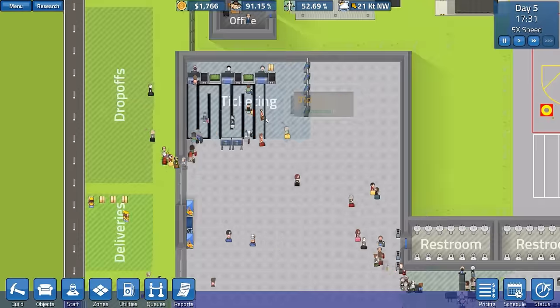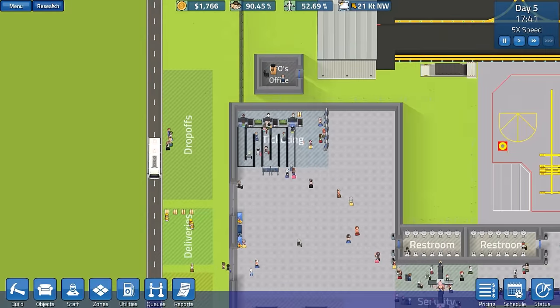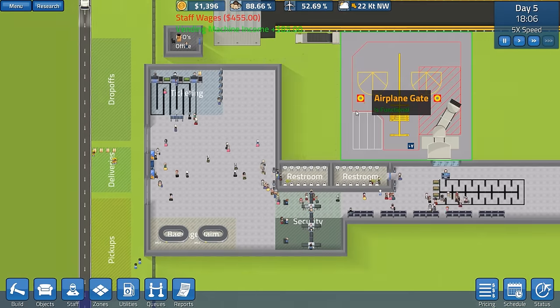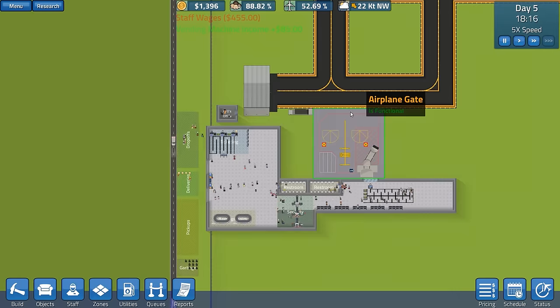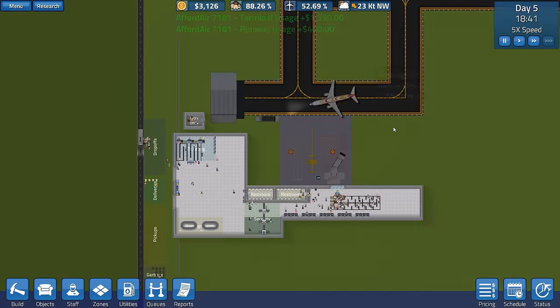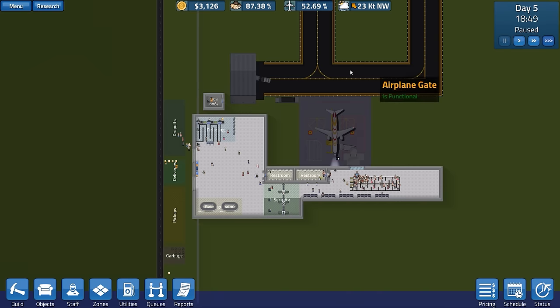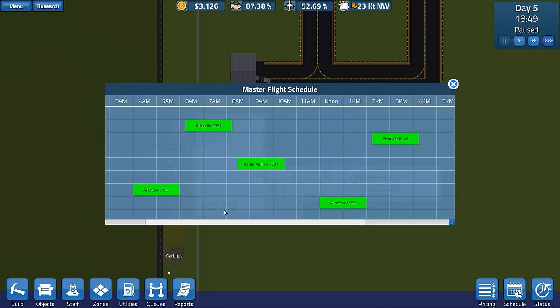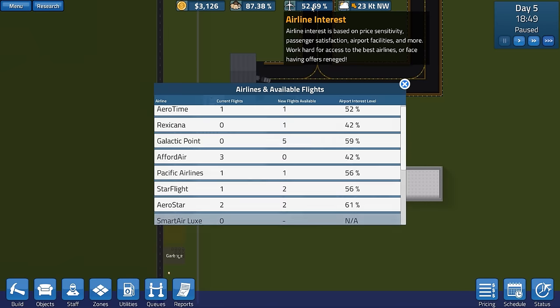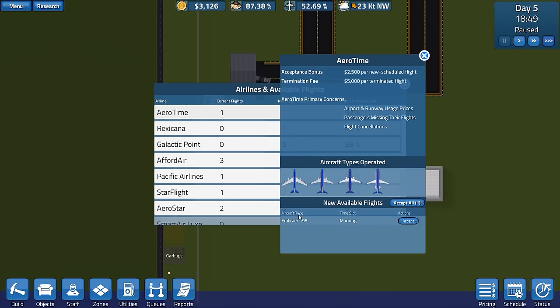I'm just trying to figure out a way to streamline our money-making because at the moment we're really struggling with cash. We haven't gone - I don't think we're going to go out of business - but we do need more flights essentially, and we need to alter this schedule. Let's go and see what sort of flights we can get. Aero Time is a morning flight, we've got an Embraer 195 with 90 passengers maximum - that's $2,500 per scheduled flight.